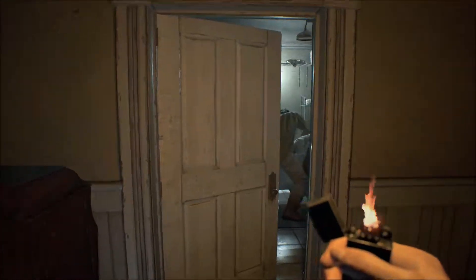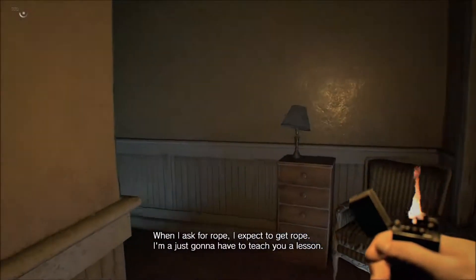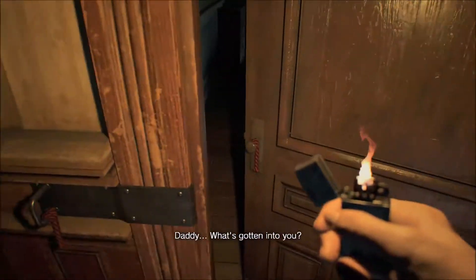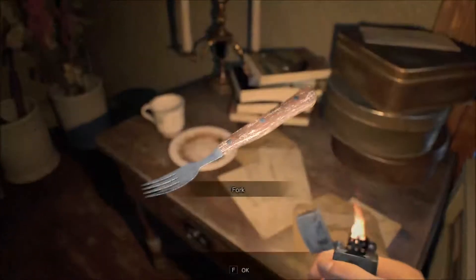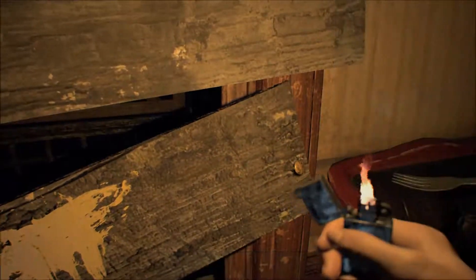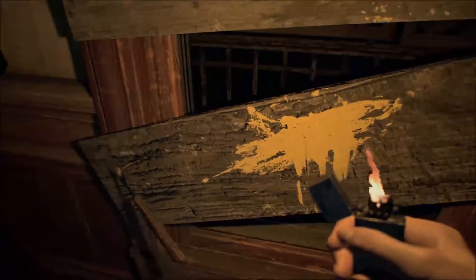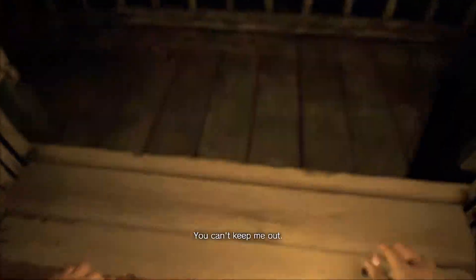Alright then, once you've picked up the rope you'll see this cutscene. So you'll see that and you want to run into this little room here. Head into here, grab the fork, head back over here, pull this little nail out — pull this nail out — and climb through this window.